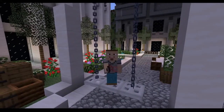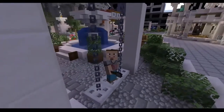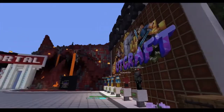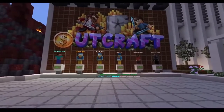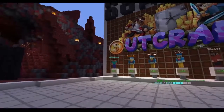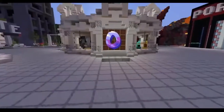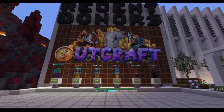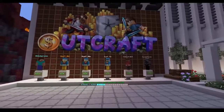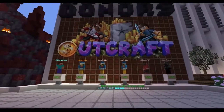As you can see, this is not One Block — not one bit. This is a server called Outcraft. It's an economy survival, slightly modded — there's a few mods in the game. When I hit F1 and show my screen you're going to see stuff on the right. I've been helping the owners work out some glitches, doing some beta testing.